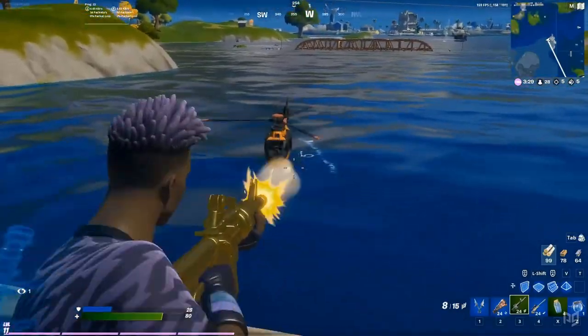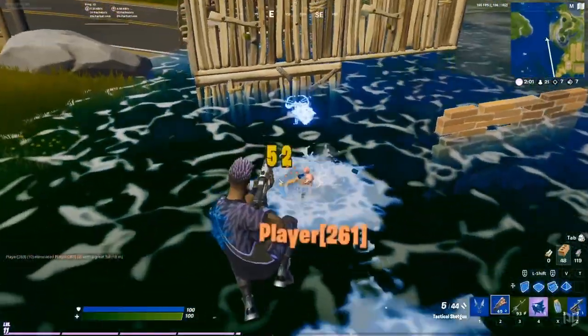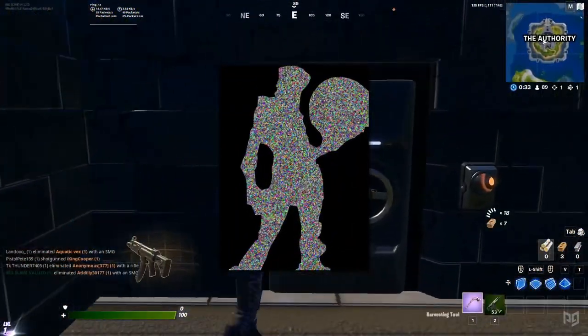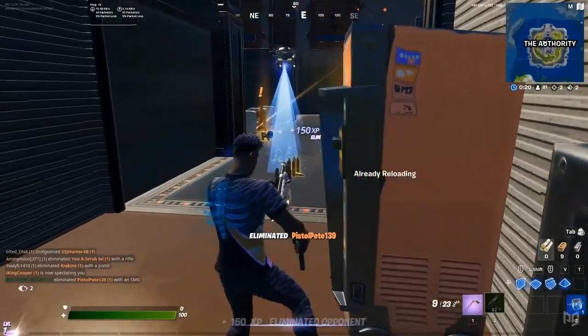There have also been some new leaked emotes: the Waddle Away Dance, the Ribbon Dancer, Flippin' Away, and Paddle Royale. A couple of skins that are still completely encrypted have also been found — a new skin that seems to be based on a mushroom, and the new Renegade Raider skin which was shown in the trailer. That's going to be called Blaze when it comes out. Thanks for watching our Season 3 update video.